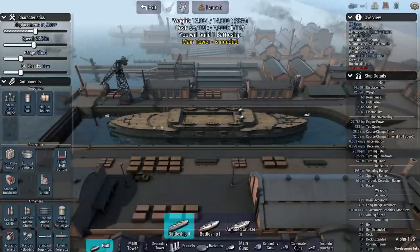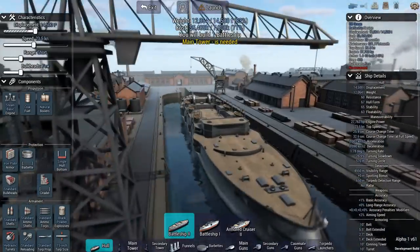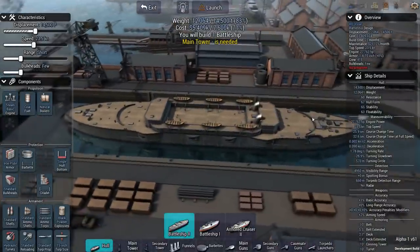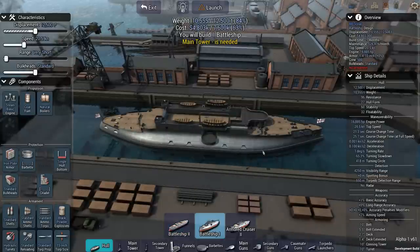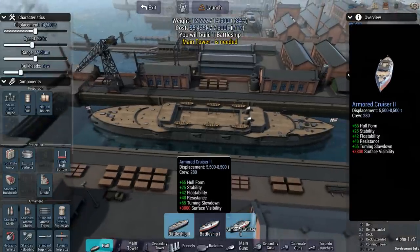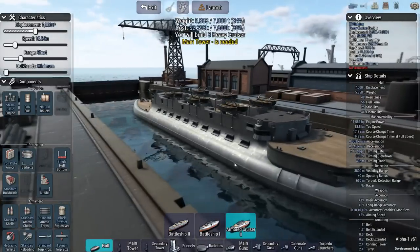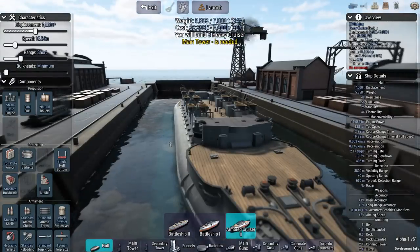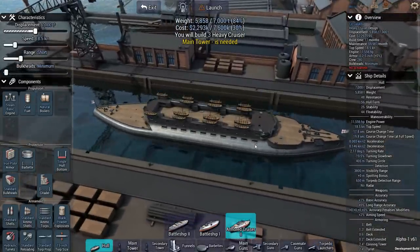We jump into the ship designer and here's the hull. It looks like we're the British this time — we've got the Royal Navy Ensign on the edge of the ship. Instead of designing a battleship — there are two battleship hulls, one looks more like a French design and one is clearly British — we're going to go with an armored cruiser hull. This one also looks very much like a French design with that sort of weird rounded edge, the tumblehome, which was very prominent in French designs. In any event, we're going with an armored cruiser hull.